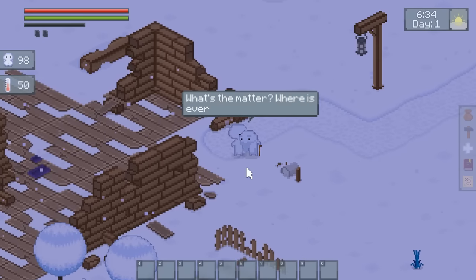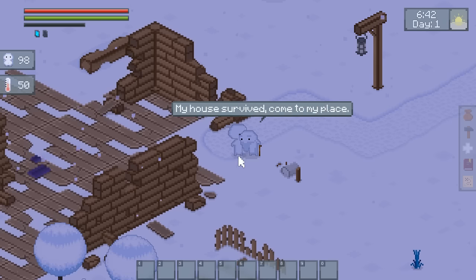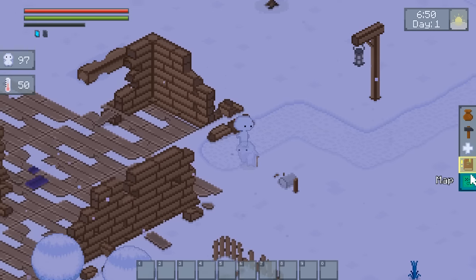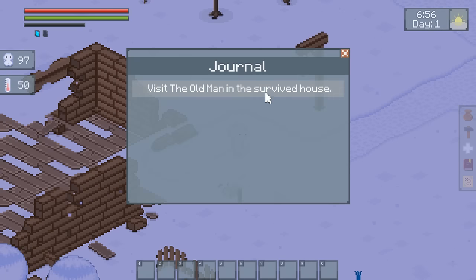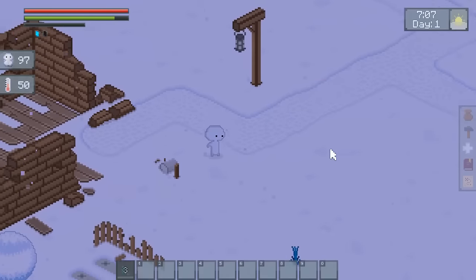Let's talk to this old man. 'What's the matter? Where is everyone? Are they alright? My house survived. Come to my place — I'll tell you what I saw.' And he just fades from existence. Okay, visit the old man in the survived house. What happened to the village? He's waiting for you in the survived house.